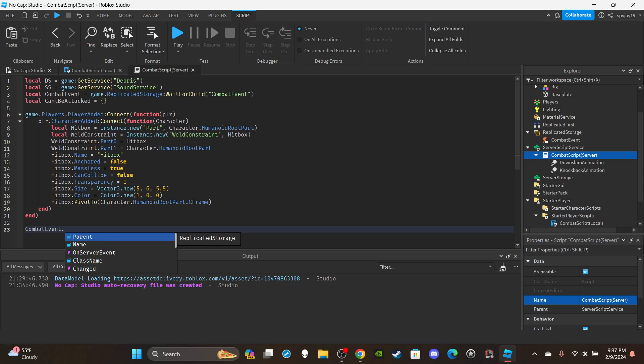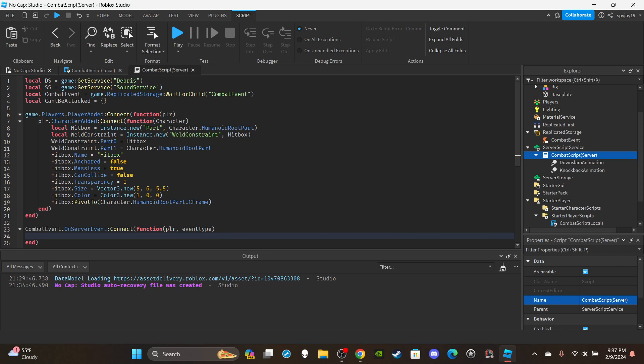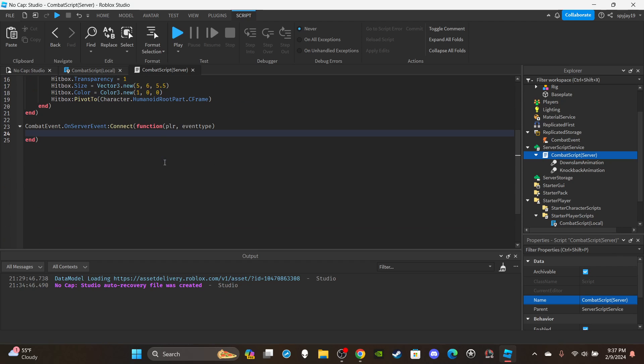Now set up the second function: `combatEvent.OnServerEvent:Connect(function(plr, eventType))`. Create a variable for the player's character: `local character = plr.Character`. Then say `if eventType == "DownSlam" then`.